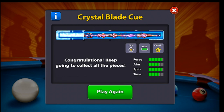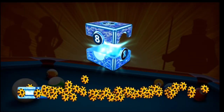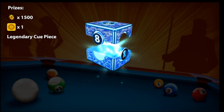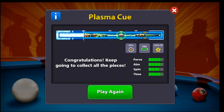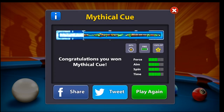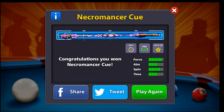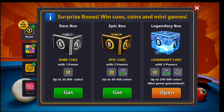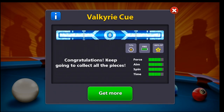The Crystal Blade cue appears - the best force and spin power, exactly what I need at my level. These two powers plus the 72% salary back is what I'm after. We also have the Plasma cue almost ours. Moving forward, there's a Mythical cue - amazing, but it doesn't have enough powers for me. Another one has almost full force power - I'm happy, but I need both full force and spin plus the 72% salary back. This other cue has good aim and spin power.